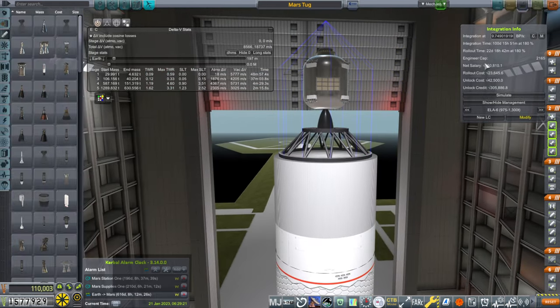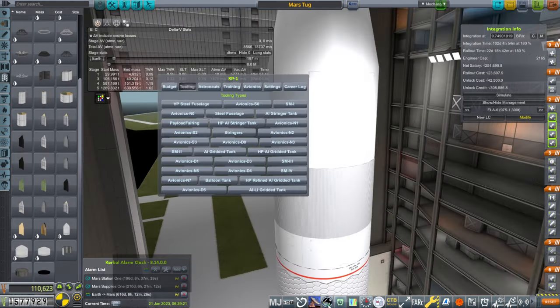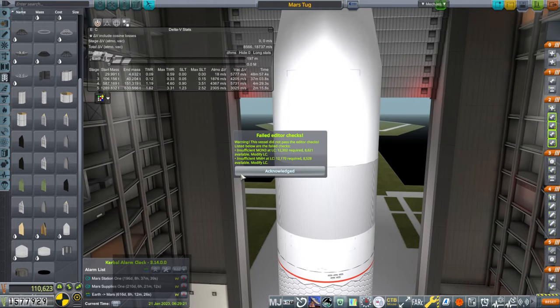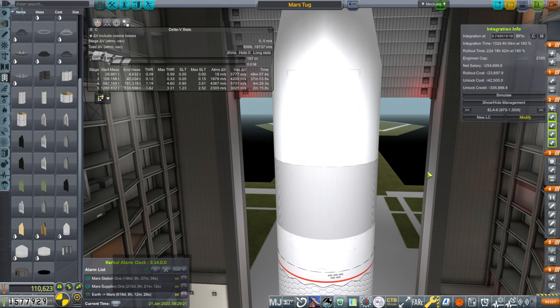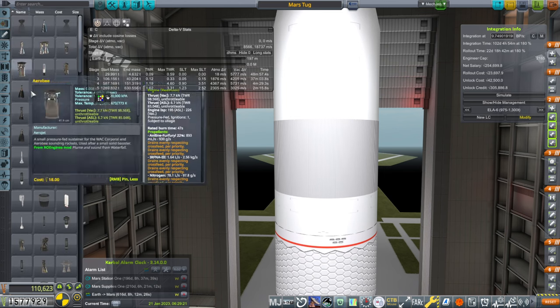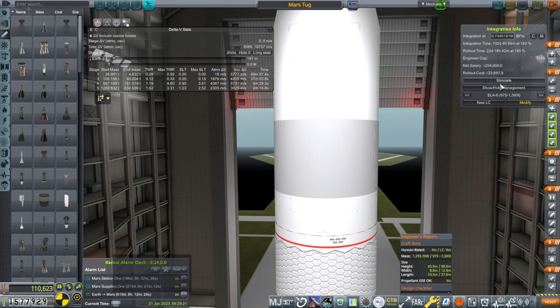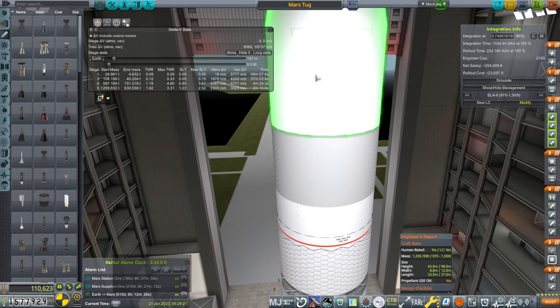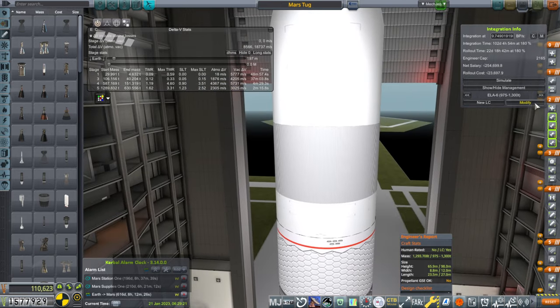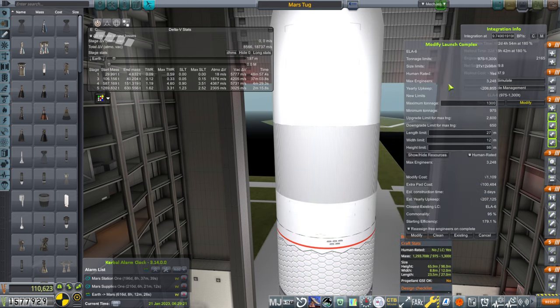It's expensive and we have to do the unlock of the AJ10-190, but it's worth it. We've got insufficient MON3/MMH — not again. Let me just unlock the AJ10-190. It's always this thing — I can't believe it's changed so much. It's because we were using Aerozine-50 and NTO before instead of MMH/MON3.